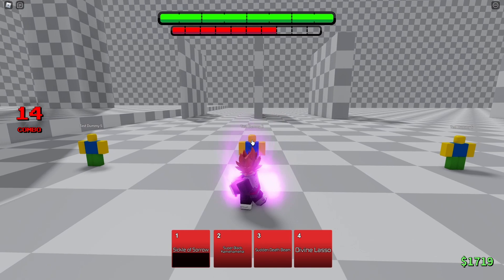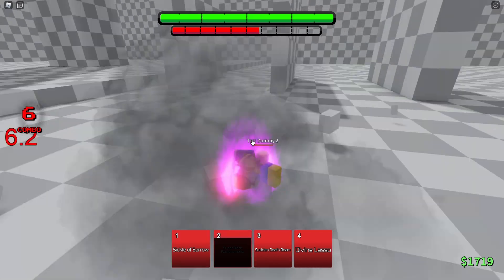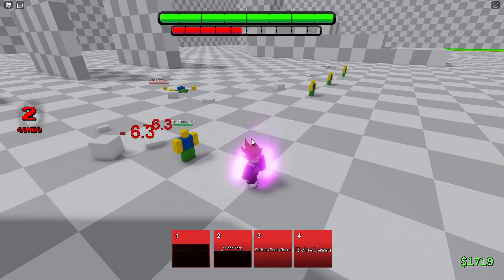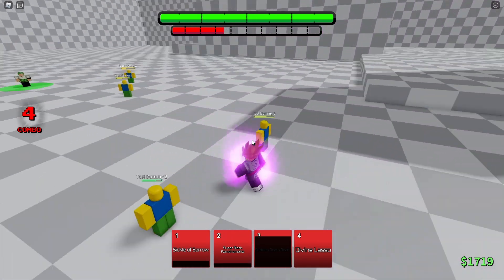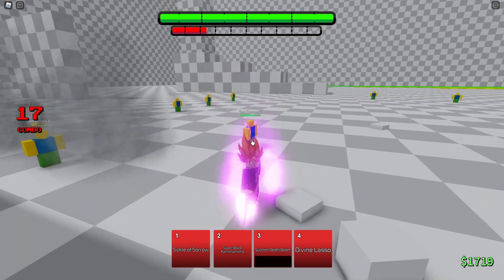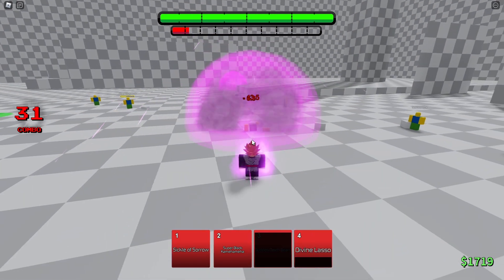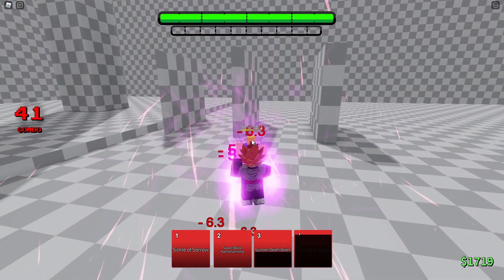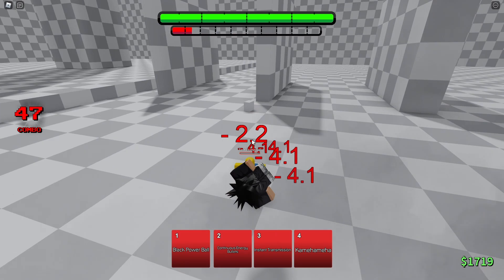How much damage does this black Kamehameha do? Whoa, so much damage! Not sure what the black thing does on the Kamehameha. Third move — teleport behind, knockback move. Fourth move — divine lasso! The cooldowns are so short. Wait, they do like no damage? That move is insane though, the black Kamehameha is crazy.